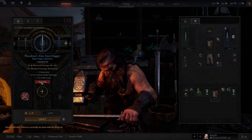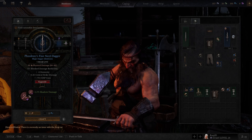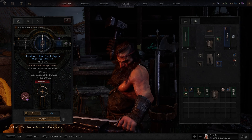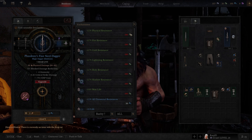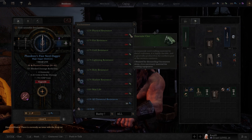I upgraded my dagger to blue. You'll hit upgrade, it'll tell you what it's going to do — the stat increases — and it'll show you how much you'll need to actually upgrade it. Once you upgrade it, you're going to unlock slots, and each time you upgrade it you'll get better stats you can put on. I upgraded it to blue and unlocked the second slot but haven't put anything in it yet.